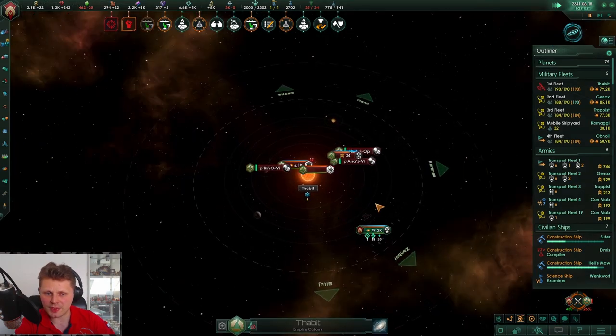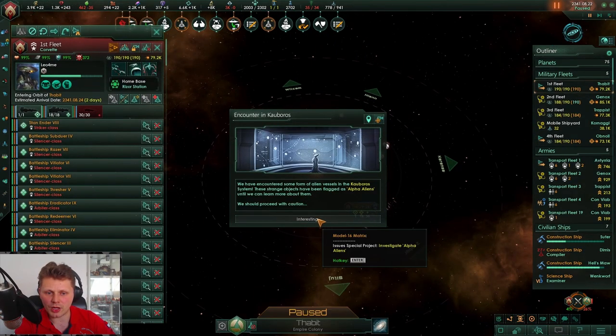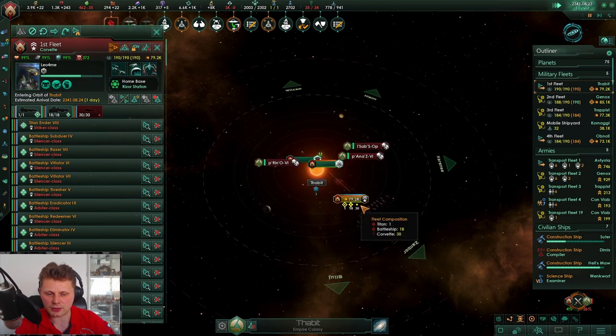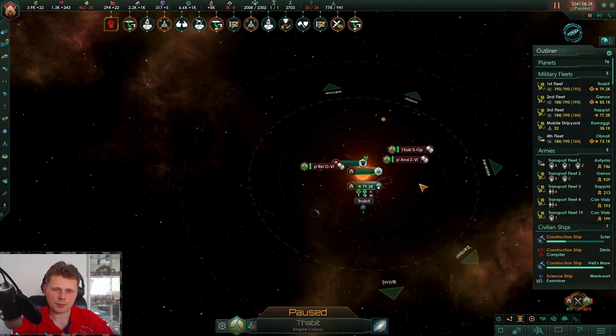They are heading towards me and one of their fleets is going to be not in the best position — they are now going to be in my territory in a second. We'll have more strength; we can always boost the fleet by using edicts, we don't need to.